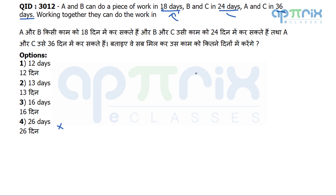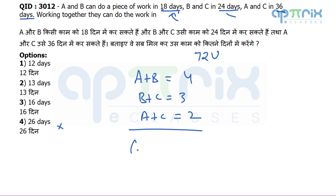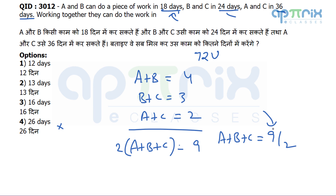Assume total work = 72 units. Then A+B = 4 units/day, B+C = 3 units/day, A+C = 2 units/day. Summing all three: 2(A+B+C) = 9, so A+B+C = 9/2 = 4.5 units per day. There are 72 units total, so time = 72 ÷ 4.5 = 16 days.